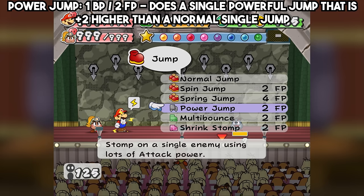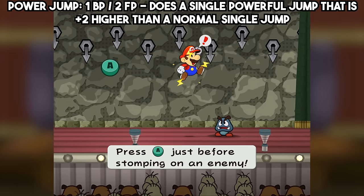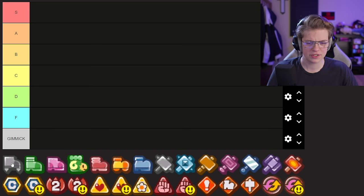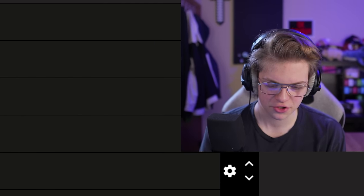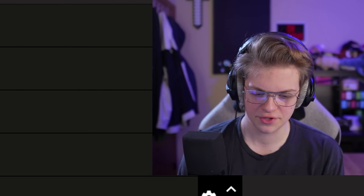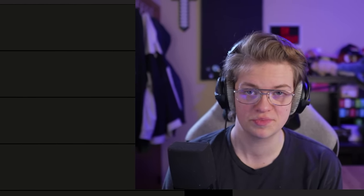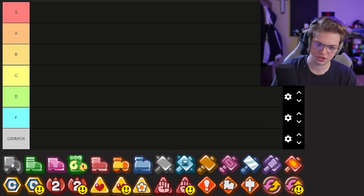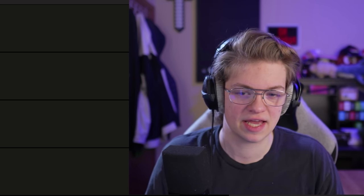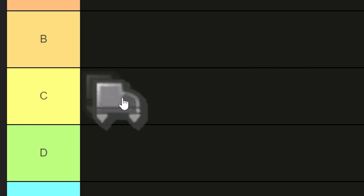So I'm just going to be going in order here. Power Jump is fine — it takes your normal jump attack and adds two damage to it, but once you start to add any power increase badges, it doesn't scale very well. If you had two Power Pluses with ultra boots, you'd do 10 damage with a normal jump or with a Power Jump — so it's just not useful after you start to scale. Early game it can be kind of okay, and in early game pit challenges it's not bad. I think that is a classic C tier, kind of middle of the road.